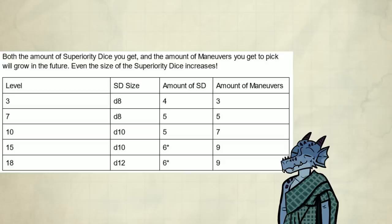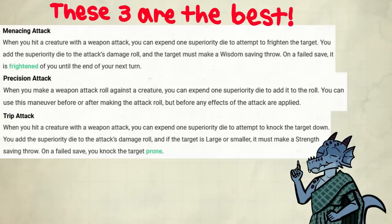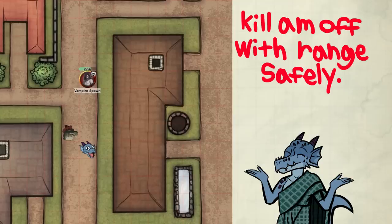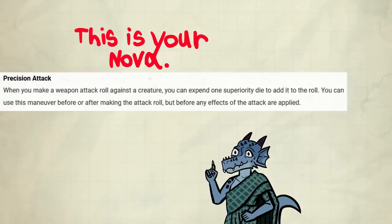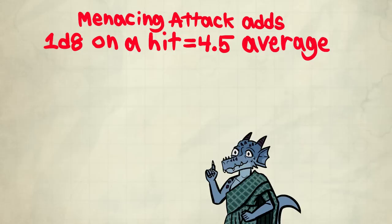I'll also talk about some of the optional maneuvers from Tasha's. My general advice: pick the strongest combat options first, as you'll have plenty of space later on to pick some you might want to use out of combat. At level 3, I would look at Menacing Attack, Precision Attack, and Trip Attack. Menacing Attack is best used against enemies that do not have ranged options while you are at range — frightened enemies will be stuck without anything to do on their turns. Precision Attack is the I-need-damage-now nova option, and is a huge amount of damage if you use power attack feats like Sharpshooter.